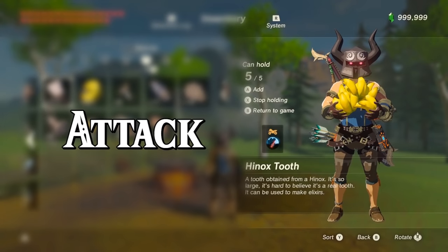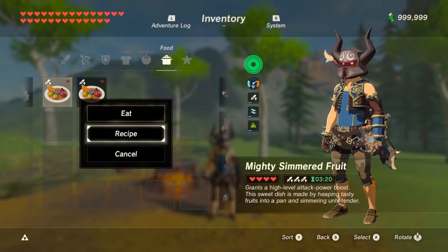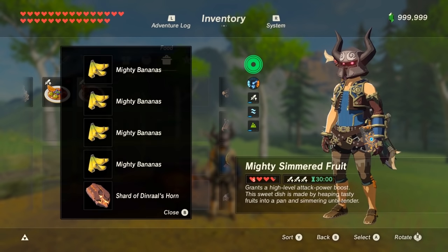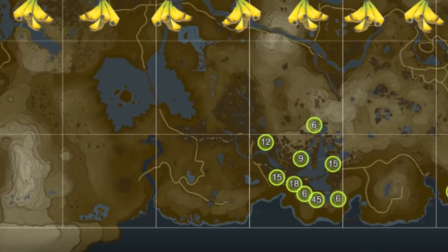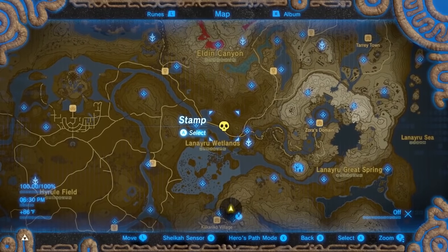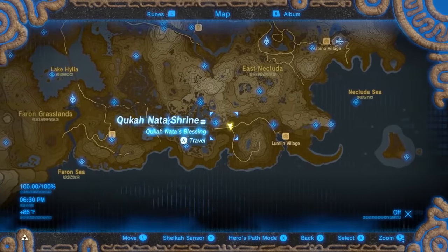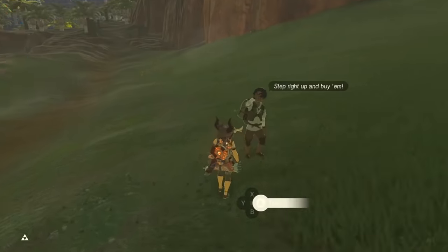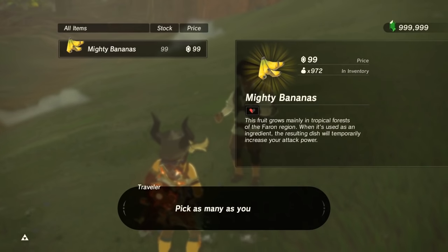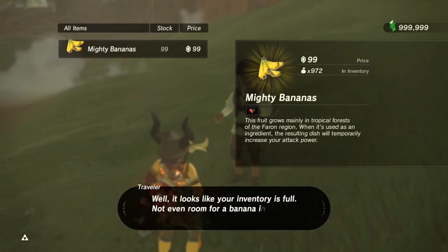For attack, mighty foods may do the most, but I would use bananas. They're very easy to get and you need 4 to get to level 3. Each one cooked only adds 50 seconds, so cook them with a dragon horn. You get bananas from the Faron region, the Yiga Clan Hideout, and you can even buy 99 from some Yiga travelers. If you need rupees to buy these bananas, check the card in the corner or the link in the description for my rupee farming playlist.